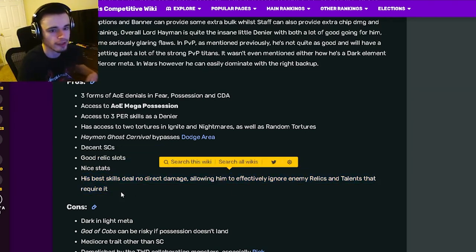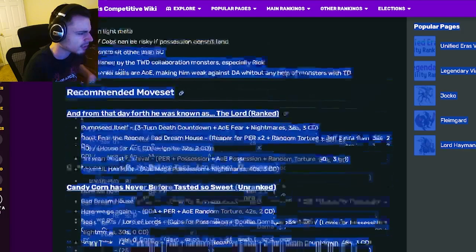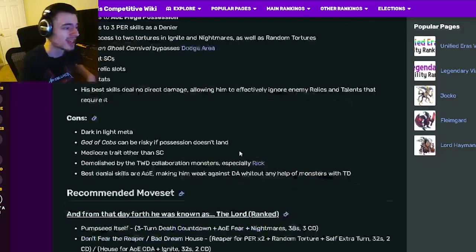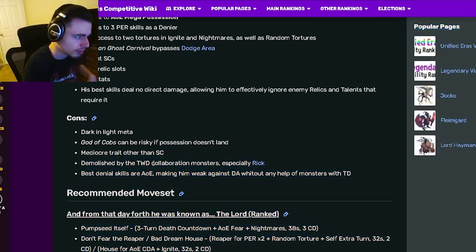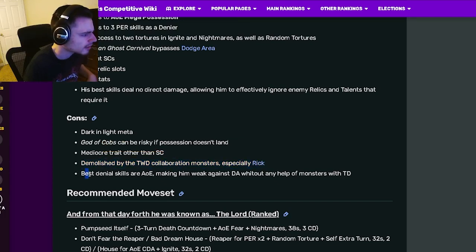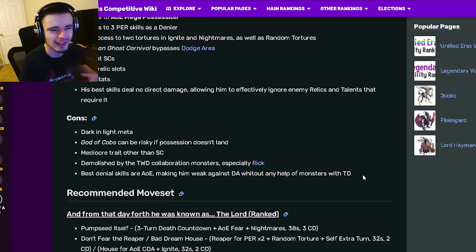For his cons: he has one risky skill — God of Cobs — which gives possession and double damage, and that can be risky if possession doesn't land. He has a mediocre trait other than status casters. One listed con doesn't really matter at all.